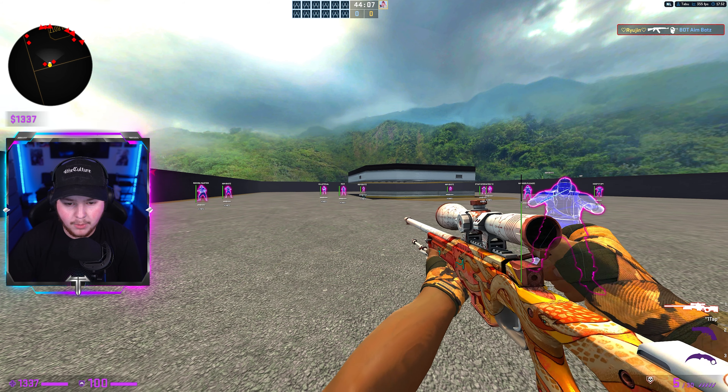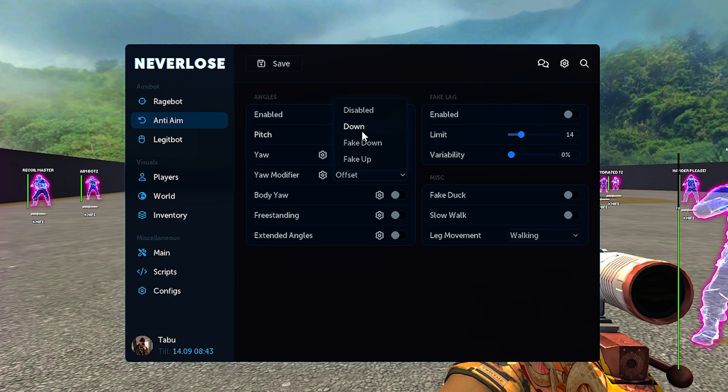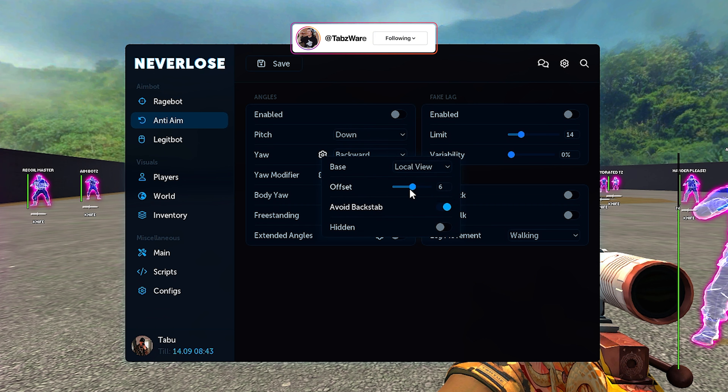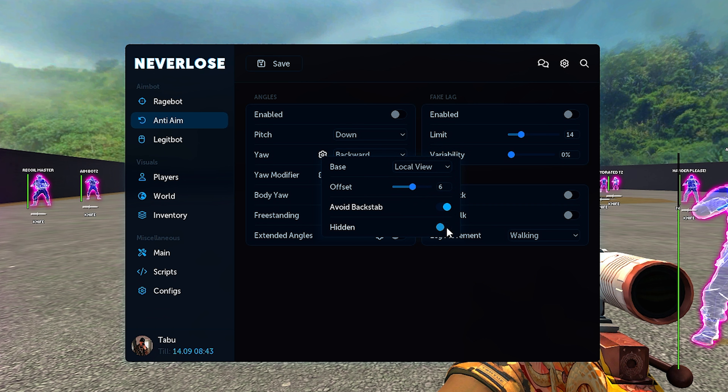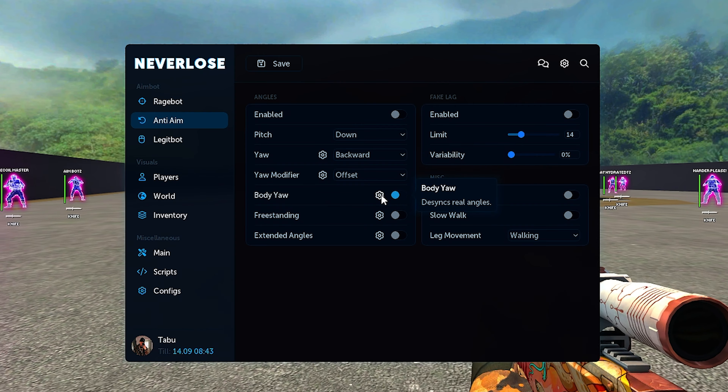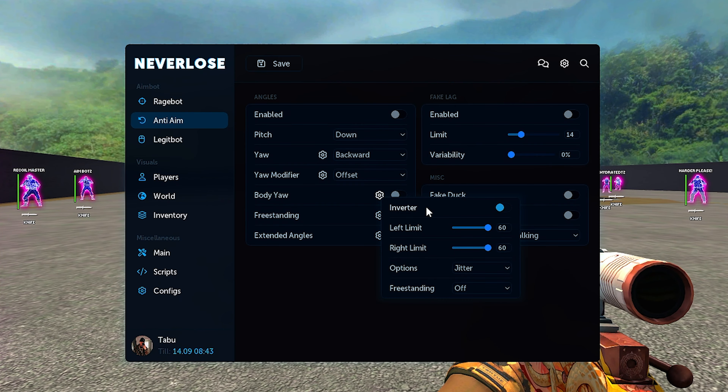Moving over to anti-aim, we have enable, your pitch options being fake up, fake down, down, and disabled. Yaw options are backwards, disabled, and static. You can change your yaw base from local view to at target. We have offset, avoid backstab, and hidden. We also have yaw modifiers where you can change your offset percentage, and you can change that from disabled, center offset, random, spin, three-way, and five-way. Body yaw is on/off. We have invert, left limit, right limit, jitter, randomized jitter, anti-brute force, and overlap.